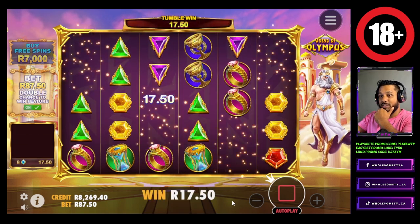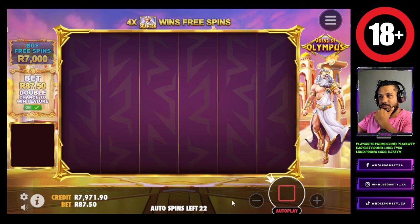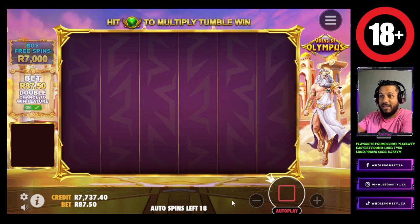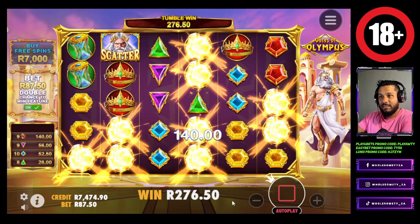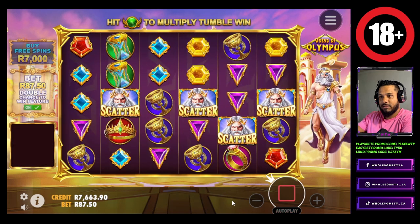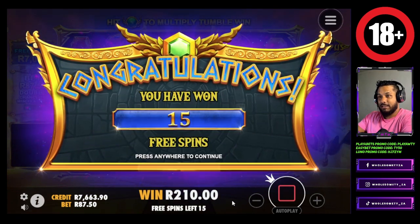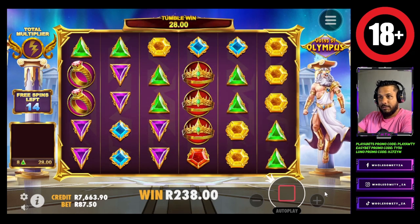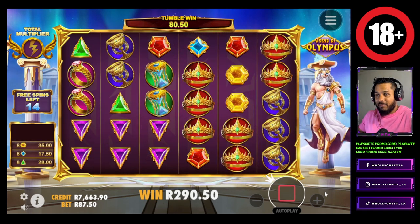It will be real luck if we can get into a bonus this quick. Or he can just throw us like a thousand x or 500x or something. We're getting a lot of three-scatter combinations so there is a possibility something can happen. Oh this is a huge tumble. This is definitely luck. We're basically on a 7k bonus bar you could say. If this is profitable I'm telling you now, I'm leaving with the money.